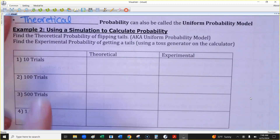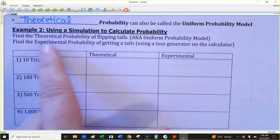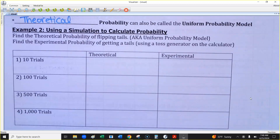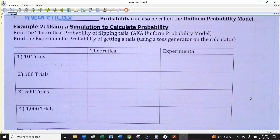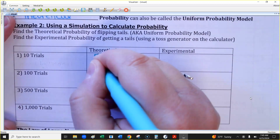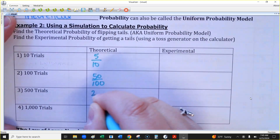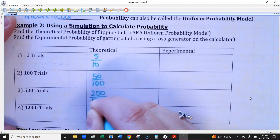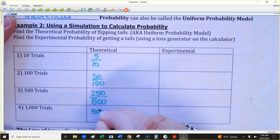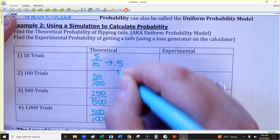We're going to flip a coin. Find the experimental probability and the theoretical probability of getting tails. Let's do theoretical first. If I flip the coin 10 times, you'd expect 5 tails — that's half. For 100 it's 50 out of 100; for 500 it's 250 out of 500; for 1,000 we'd expect 500 out of 1,000. Each one of those is 50% or 0.5 as a decimal.